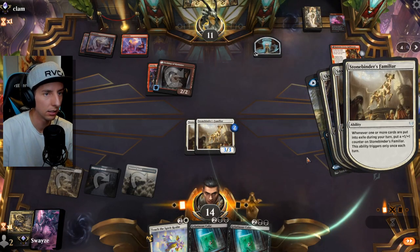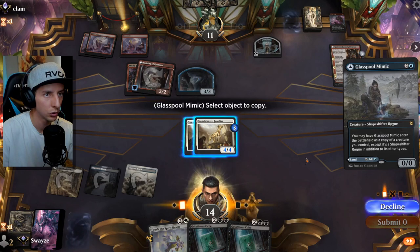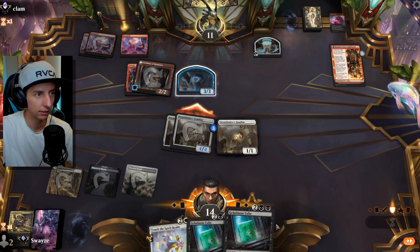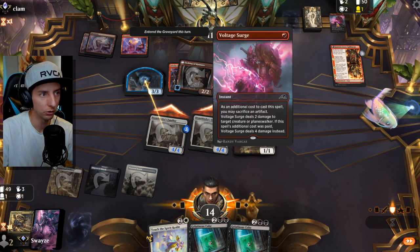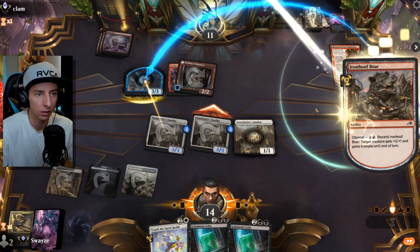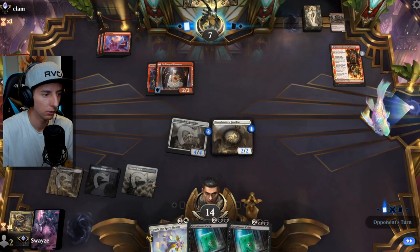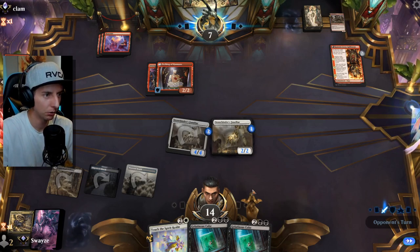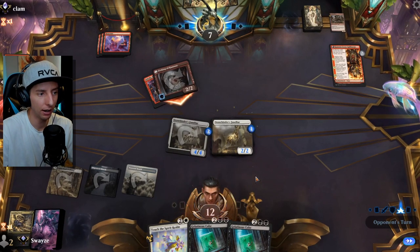Skyclave is gone — looks like they had instant-speed removal, probably some burn spells. Glass Pole Mimic is going to need another target. Would love to see another black source because Gelatinous Cube answers their tokens very well. They traded, which is fine for us — we still have another playable exile spell which gets the Stonebinder Familiars up to potentially lethal.